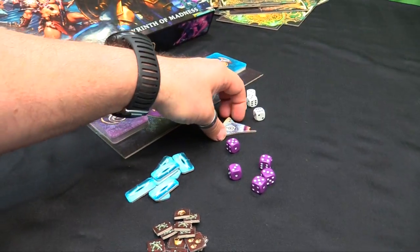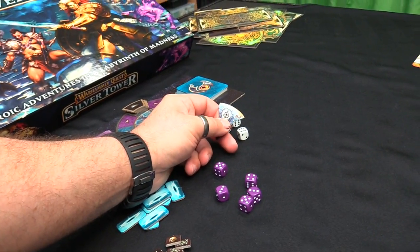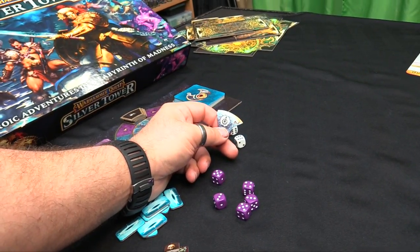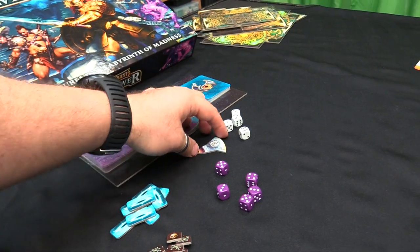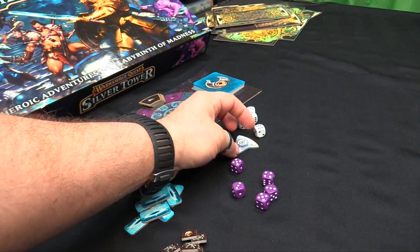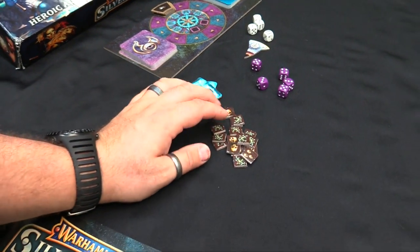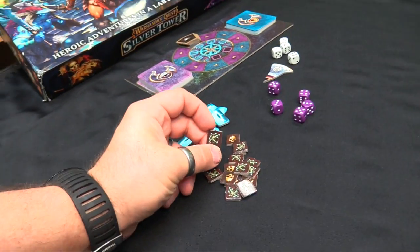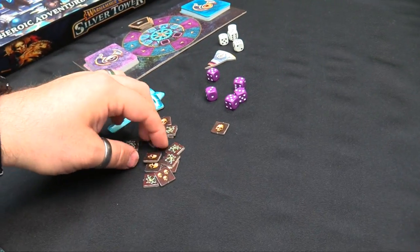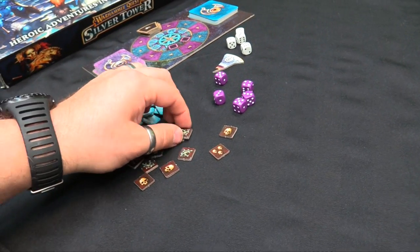You get bonus dice for attacks, and this is the shard we're playing for right now. What's cool is the symbol on the shard is the wind of magic you're fighting for - we're fighting for Hysh right now, which is the first one. It gives you certain powers and tells you which encounter to set up. We've got portals - these are where monsters spawn when you set up a tile - and then wound and stun counters.